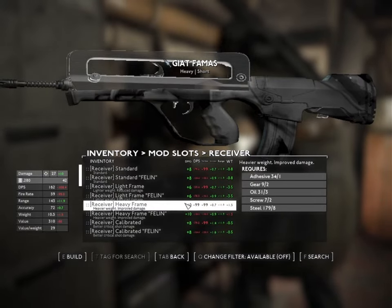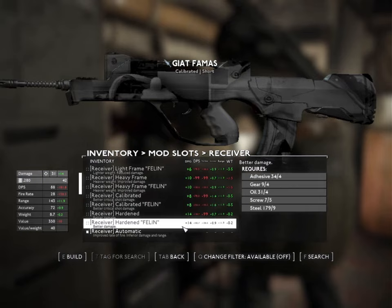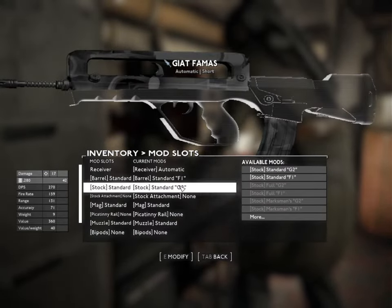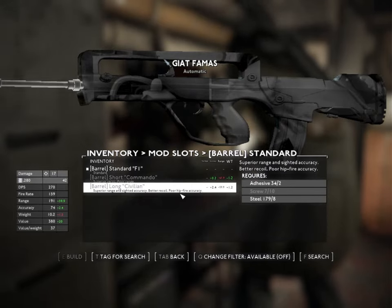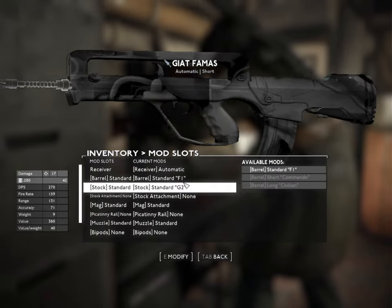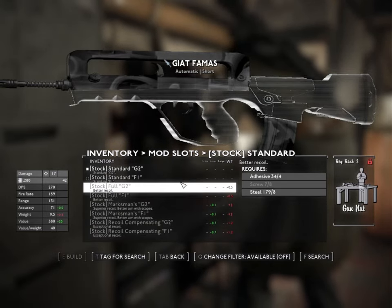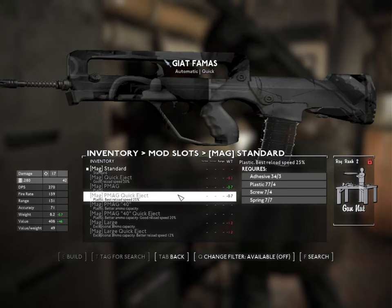This thing's got some great customization options, but it doesn't have a ton of paint jobs. It does however make up for it with visual tweaks to suit your play style. Want to feel like an urban operator? Slap on a short commando barrel. For keeping distance, equip the long civilian barrel.